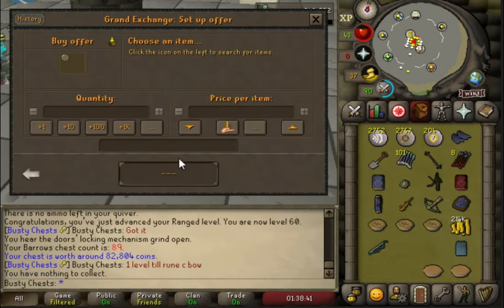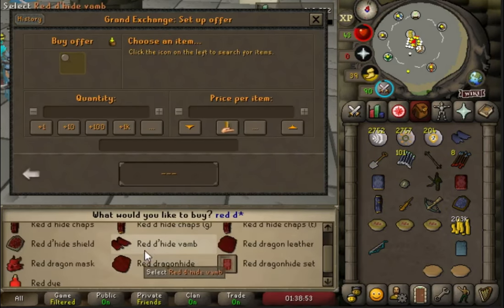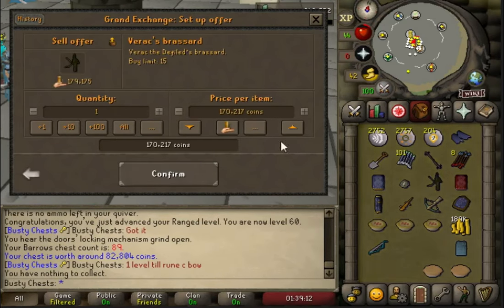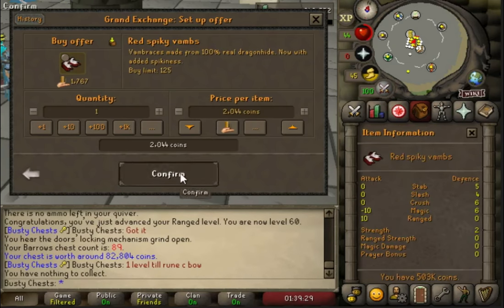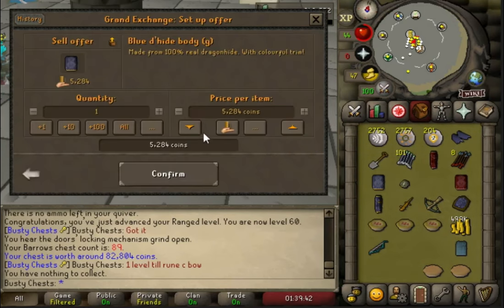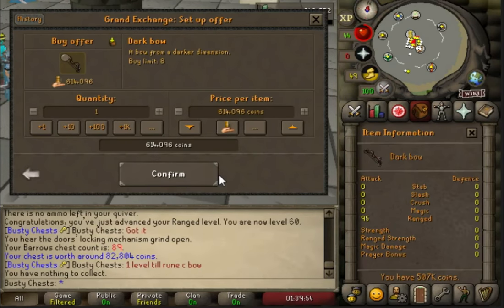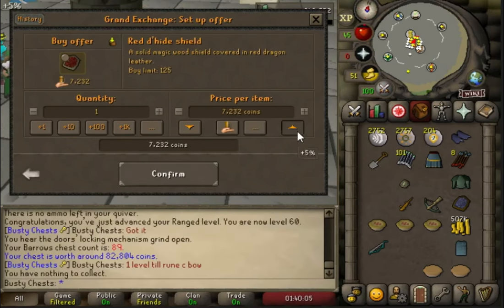Red d'hide is not buying. The set wouldn't buy, the gold set wouldn't buy, the teal set wouldn't buy. Maybe the normal one will buy - not even the normal is buying at 5k. We'll just stick it in at 10k - yeah there we go. So we've got the top and body. Sold the staff and brassard at 5% below so we've got 500k. We don't actually have enough money for what I wanted to buy - we're going to have to do a few more chests. We'll get the Barrows runs out of the way first. We do have a full set of red d'hide including the shield.